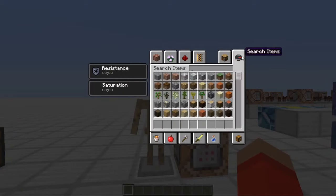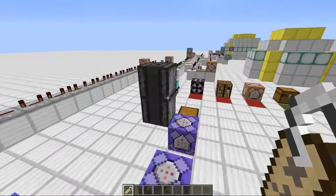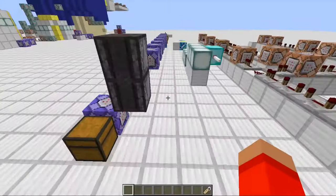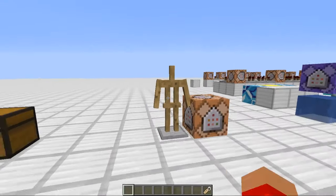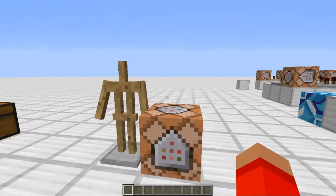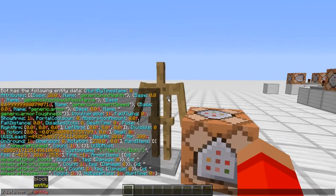Let's name this guy so we'll be able to edit him. Let's just name him Test. Now we've named him. Everyone's gonna have to try a bunch of times because it doesn't show you its name. So now we've renamed it to Test. So slash data merge entity @e name equals Test, limit equals 1 — even though there's only one entity in this world that's named Test.